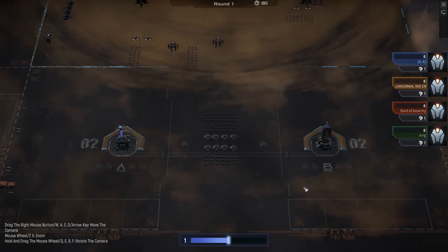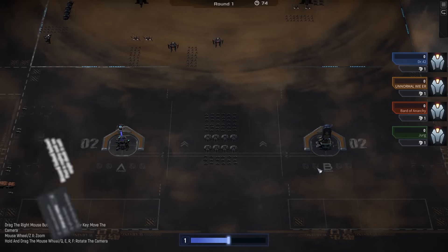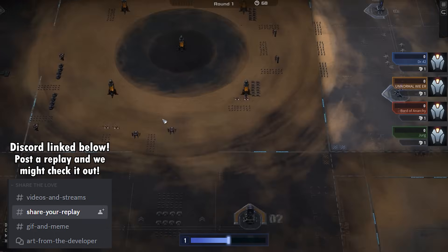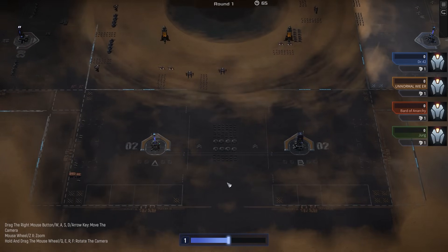Alright boys, it is a commonly held conception in this game that melee style units — crawlers, rhinos, that kind of thing — suck in free for all mode. But someone in this lobby is about to prove us very, very wrong with an absolutely unkillable rhino build. Let's just see how this can even possibly happen, because it should just be utterly impossible. One melting point and it's gone, it's over, it's done.